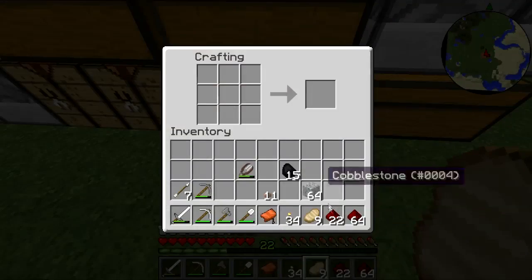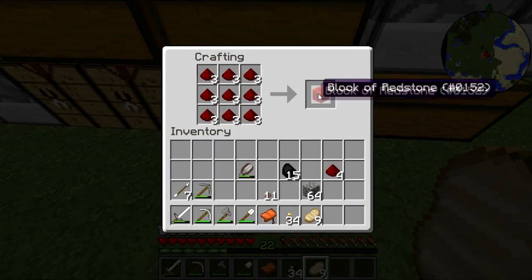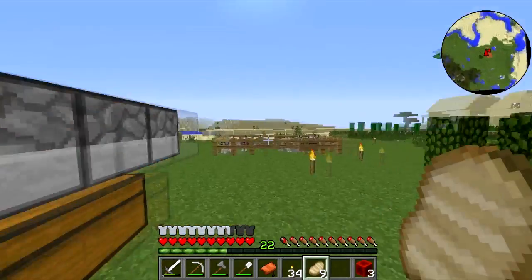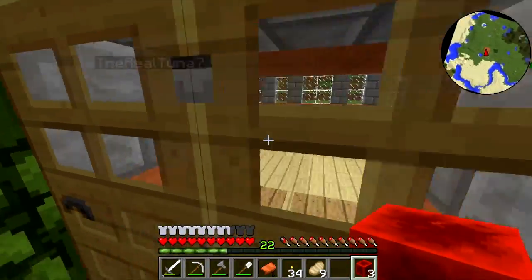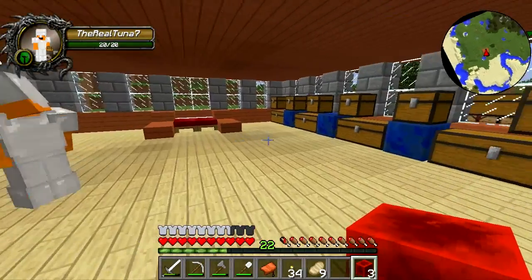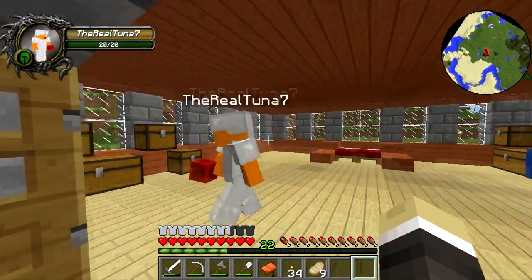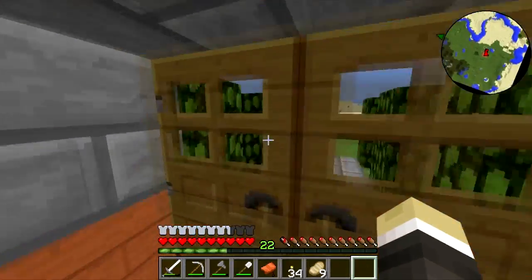Make some redstone blocks - you'll need three, or only two. That's actually pretty simple. Bam, three! I'll start making a few of the chests for you. Take the two trap chests outside - I don't know why they're trapped. Xavier, I made five chests for you. I still need to fix this lag a bit.